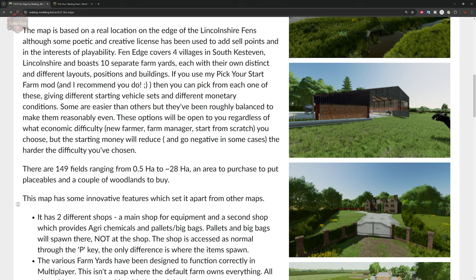Fin Edge covers four villages in South Kesteven, Lincolnshire, and boasts 10 separate farmyards, each with their own distinct layouts, positions, and buildings. If you use the Pick Your Start Farm mod from the Giants Mod Hub, you can pick from each of these 10 farms for your starting farm, giving you different starting vehicle sets and monetary conditions. These options are open regardless of economic difficulty — New Farmer, Farm Manager, or Start from Scratch — though starting money will reduce and go negative in some cases on harder difficulties.